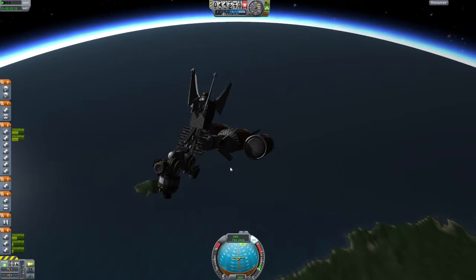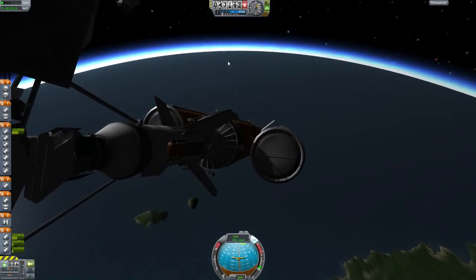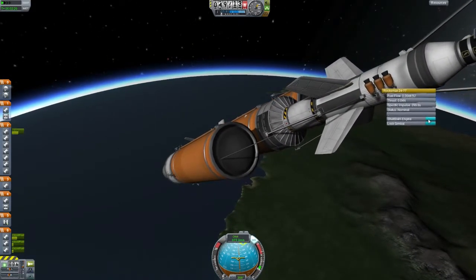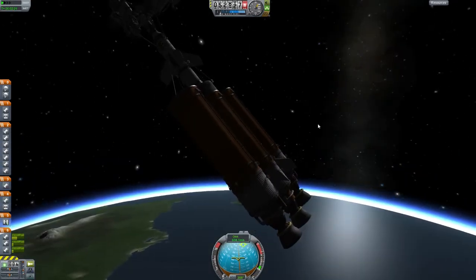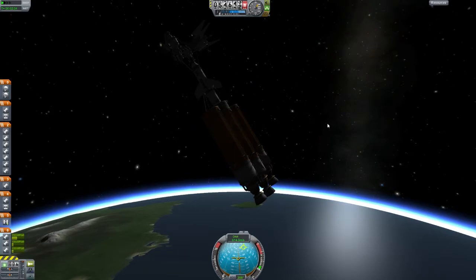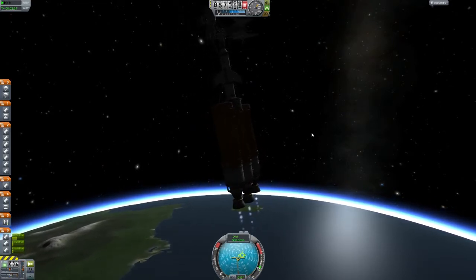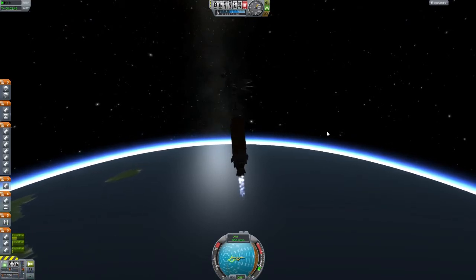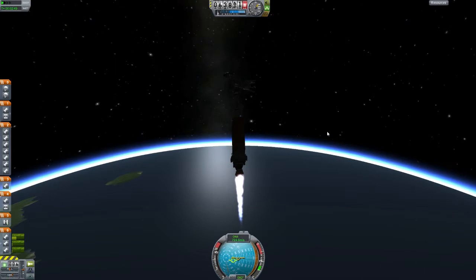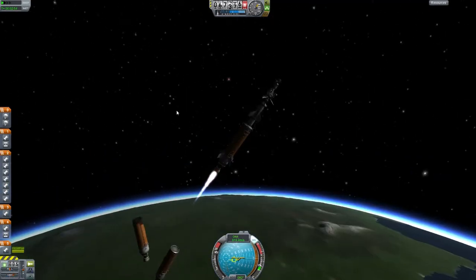We have a little bit of time until we get to our apoapsis. This is not how I usually do my launches - I do try to do the gravity turn a little sooner than 75 kilometers. But I did not want to risk it with those canards, because as soon as you start moving to the side, things will just go a little spinny. Now we're up there and we're good. Freaking finally. This took forever. I am glad that I figured it out because now I can use this design if I ever have other problems with aerodynamic parts.